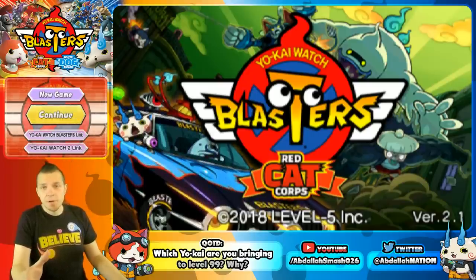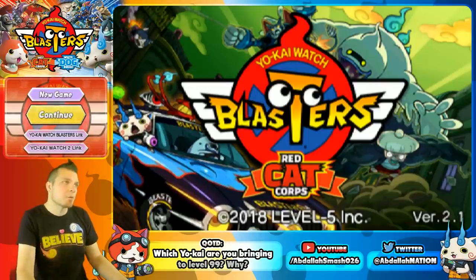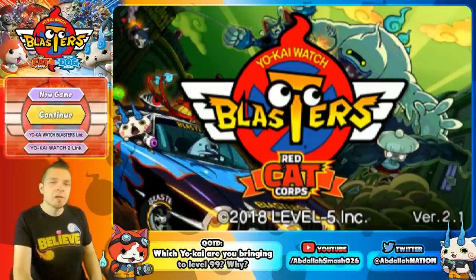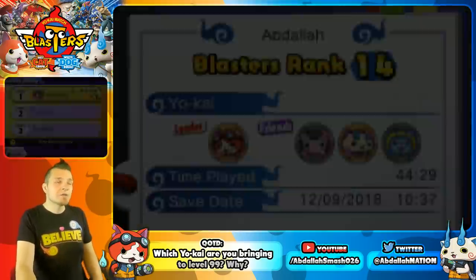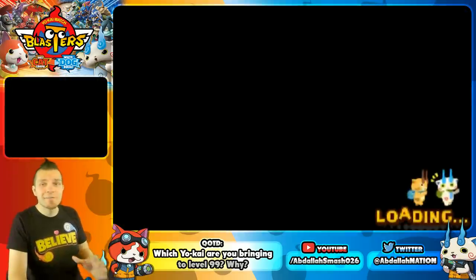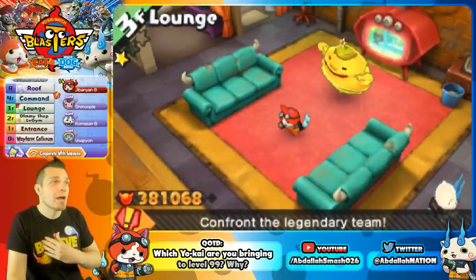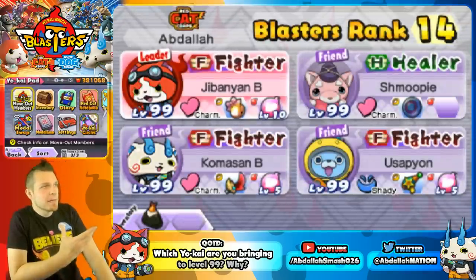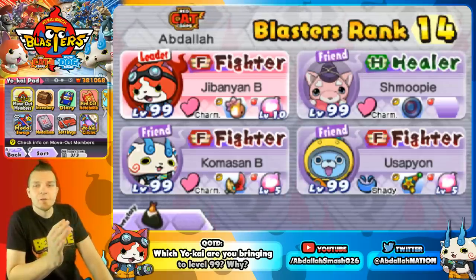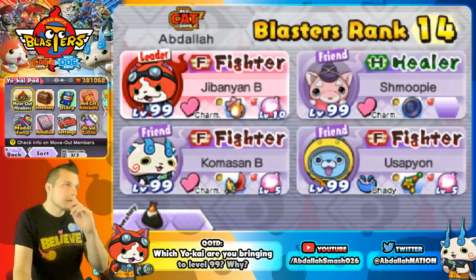Welcome back everyone. It's Abdallah here with another awesome tips and tricks tutorial video for Yo-Kai Watch Blasters on Nintendo 3DS. This video is going to be the ultimate guide on how to farm Oni orbs to get your Yo-Kai to level 99. I've been spending a lot of time with this game — here's my level 99 Core, level 99 Jibanyan B, level 99 Shmoopy, level 99 Komasan B, and level 99 Usapion.